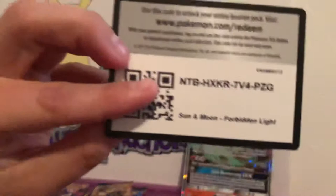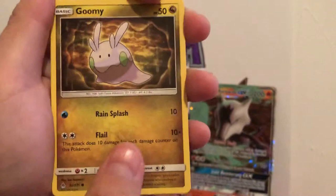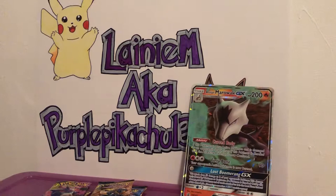Alright, let's get into the next pack. I believe this is the Forbidden Light. Here is the code card on that. We've got Spooky, a Zygarde, Mysterious Treasure, a Goomy, Fennekin, Pancham, a Dewpider, a Reverse Holo Floette, and a Buzzwole — rare, non-holographic. We'll take it though.